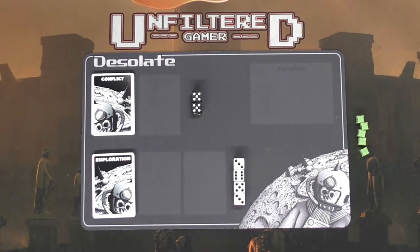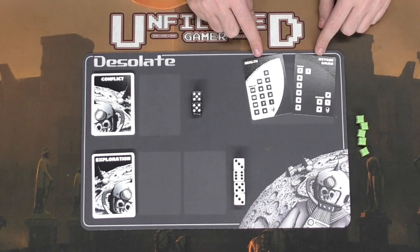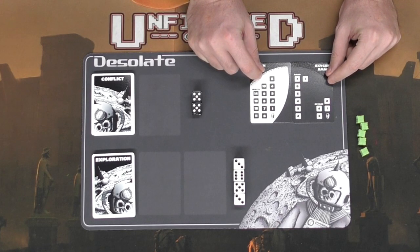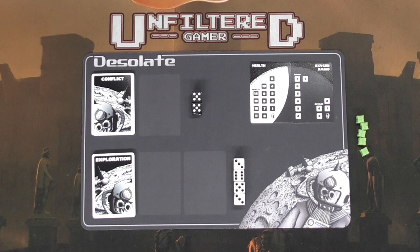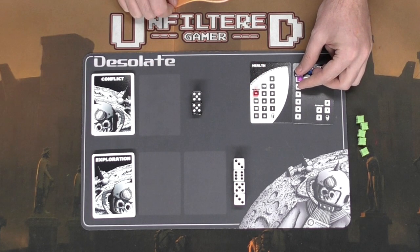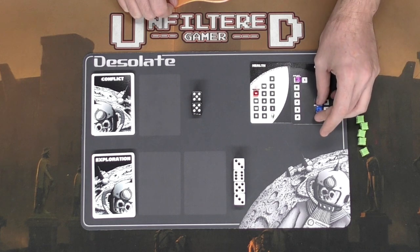You're also going to have health, oxygen, and ammo tokens. Go ahead and set them right here where your stats are — this should form a full moon. Red is going to be your health, which is maximum 14, then seven ammo, and four oxygen which is blue.